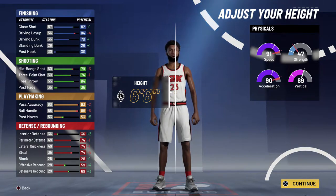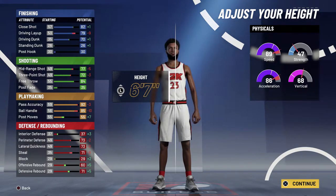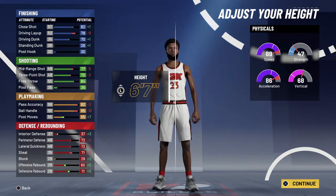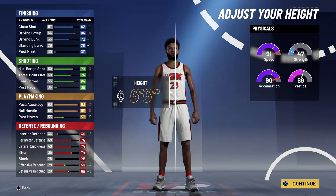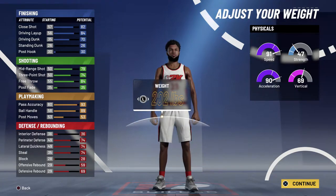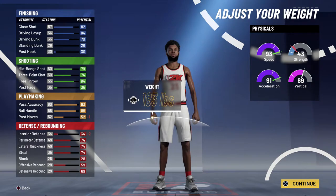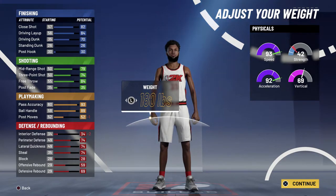A lot of people choose 6'7" here, but I don't know why. In my opinion, the driving layup drops down by nine and the shooting gets a lot worse — if you want to do what I want to do with the wingspan, your shooting becomes much worse and you can't shoot under a 73 three-point rating, apparently according to Mike Wang. So I went with 6'6", 180 pounds.